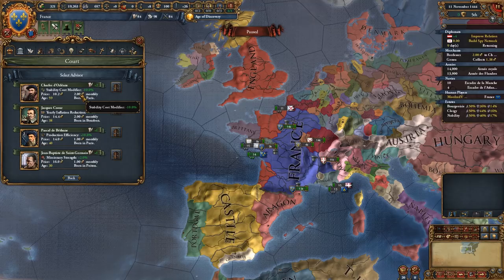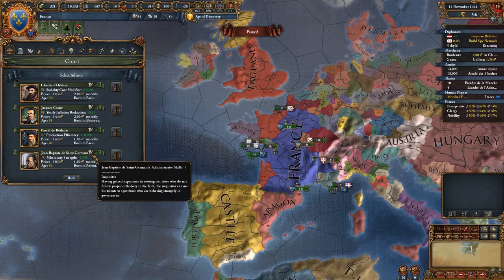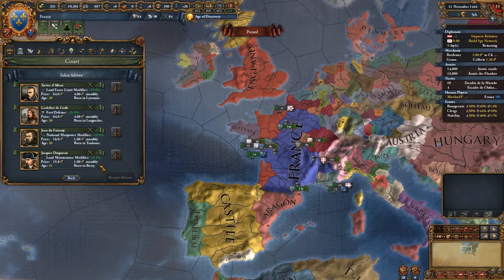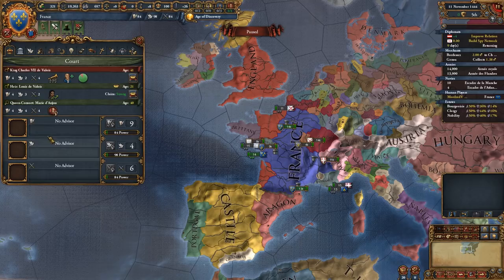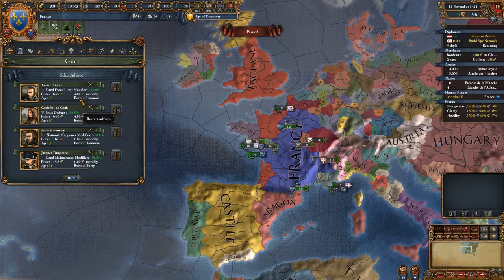Back to advisors. We can look at Jacques Coeur who gives yearly inflation reduction, but he generates two admin points per month rather than one - though he is twice as expensive. Looking at the military ideas advisors, these guys cost four per month while the level ones only cost one. For the military ones we probably don't want to go for the level twos because they're very expensive.